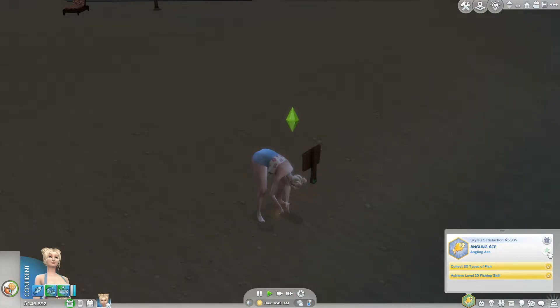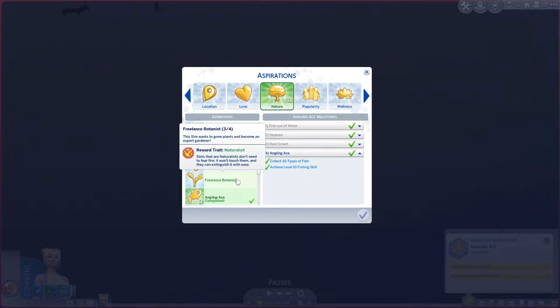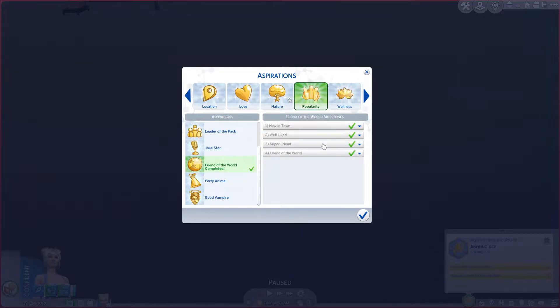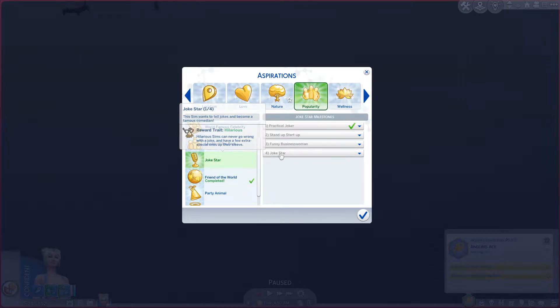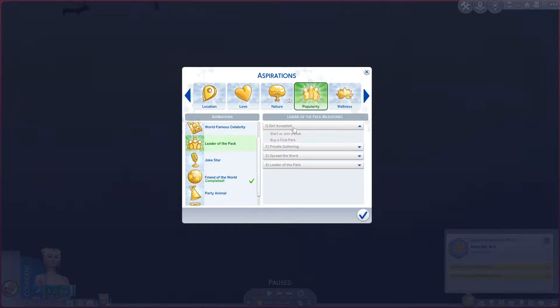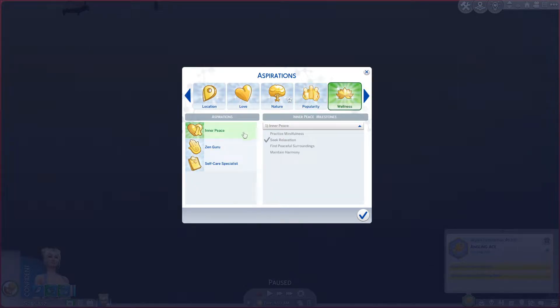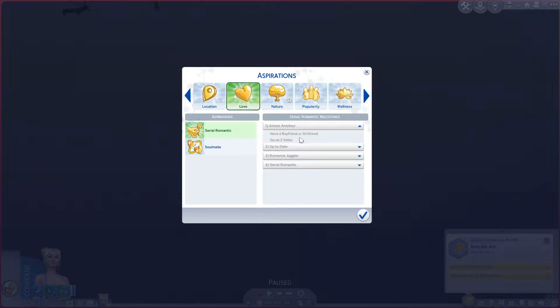We finished this one. We also finished Friend of the World — I guess we had done enough here that it just immediately did stuff for us. Joke Star — I have to join the entertainer career and join a club, so we'll do that one later. Inner Peace — practice mindfulness. I don't know if it tells me how to do that, but we might move and do that one.